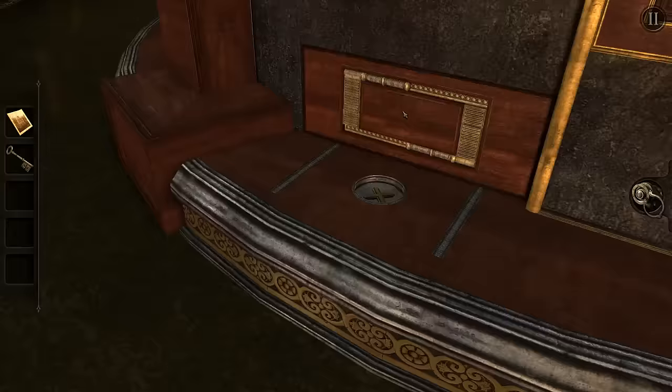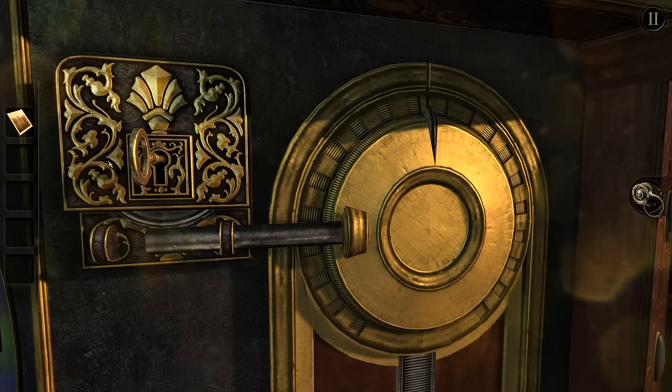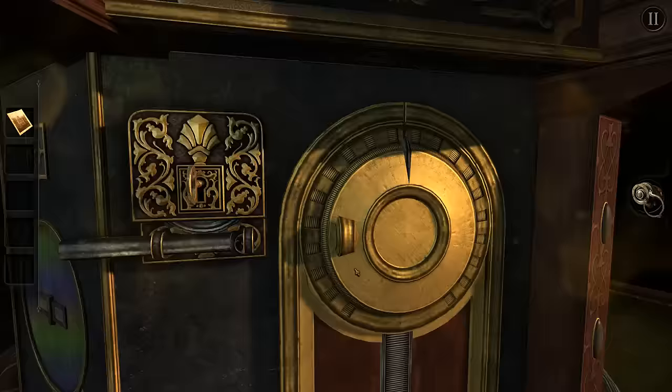More weird compartments and doors and whatnot. Need to put a wheel in here — all of this will probably come out if I can find that. Just trying to be complete here so we don't go too fast past anything. That's probably where the key goes. Does the whole thing move now, perhaps? Oh, it rotates.